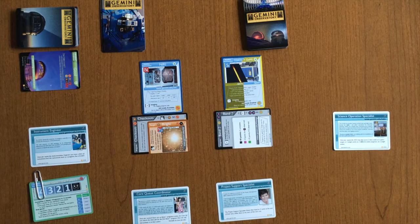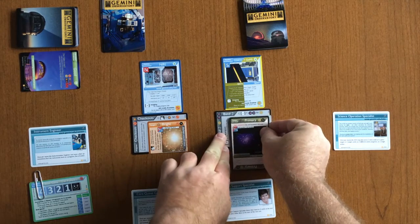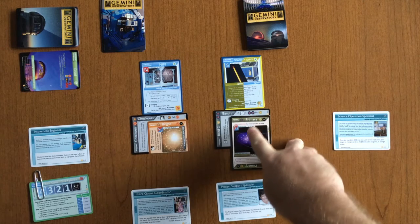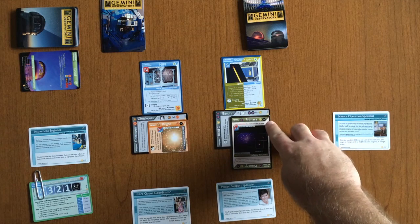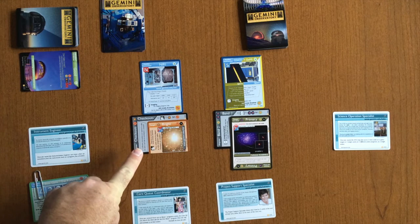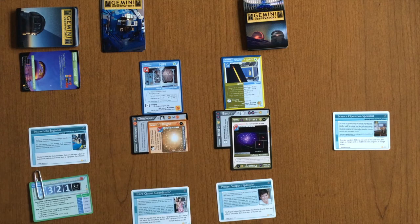The next player is the queue coordinator, who uses their action to move an instrument onto the new program. This does require an action because it is not their special ability. The next player uses their action to play a target card: choose a target from your hand and ensure the icons from the target match what the program needs. In this case, a primary target satisfies one of the two primary target requirements of the program, and AO mode matches AO mode. The last player sees the program ready but notices the checkout card is out, which does not allow putting time on programs until checkouts are complete, requiring three hours.